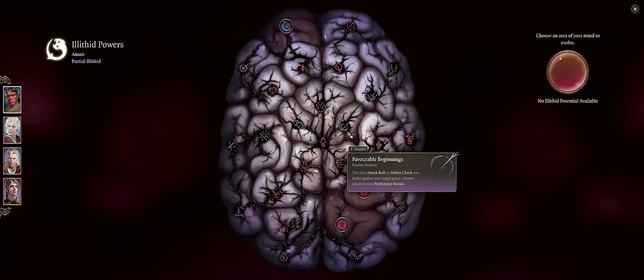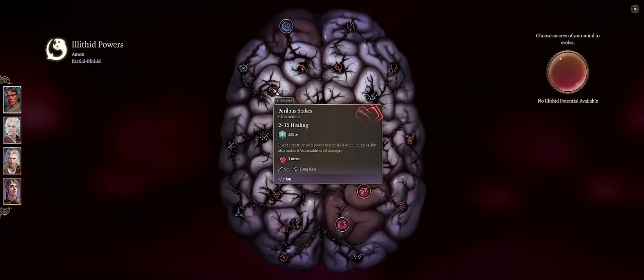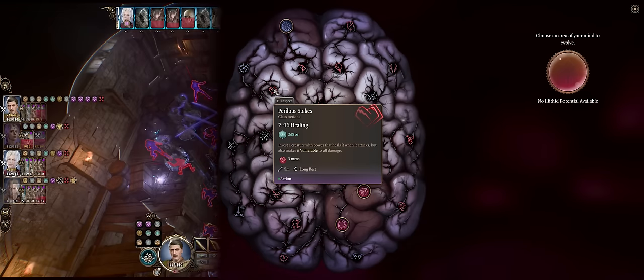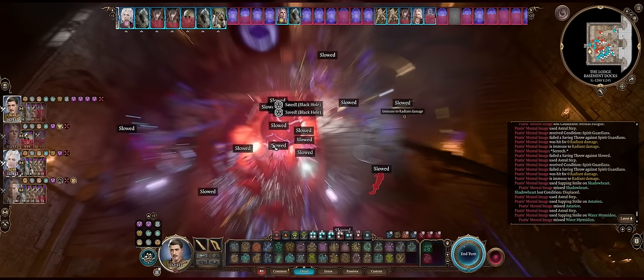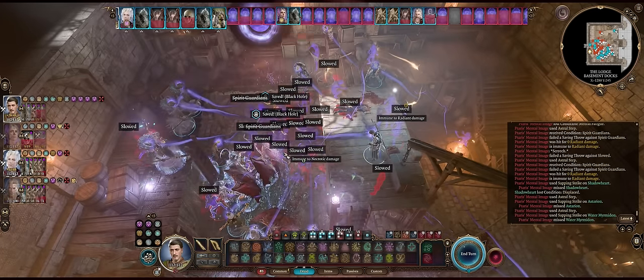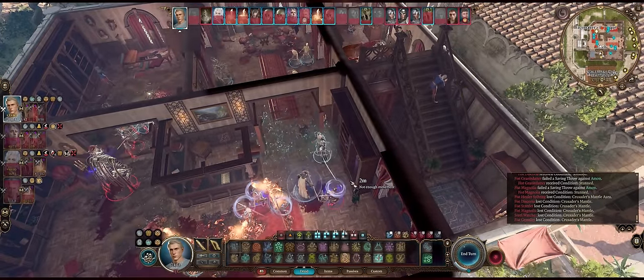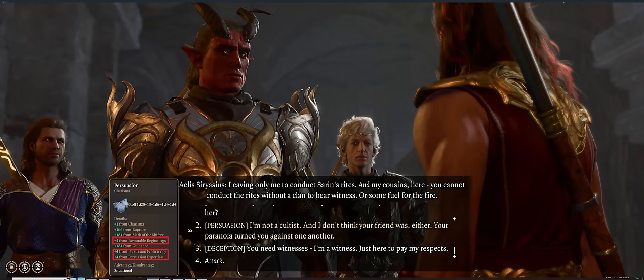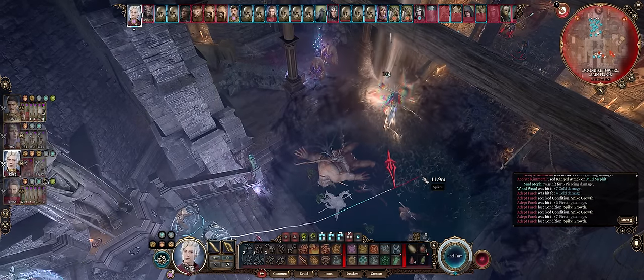Hello there friends and welcome! For today's BG3 guide we have all of the best Illithid brain powers. There's a lot of useful stuff here that can really enhance your gameplay and make even some battles in Tactician mode a breeze, together with out-of-battle utility effects. I'll cover everything: the normal ones, the middle ones, and the ultimate ones at the edge.